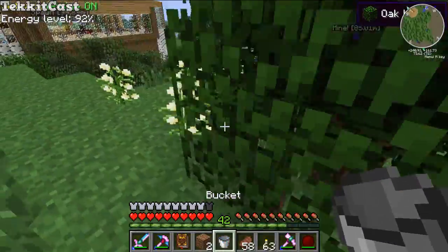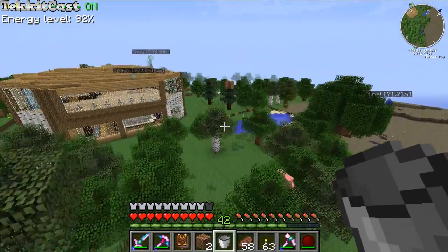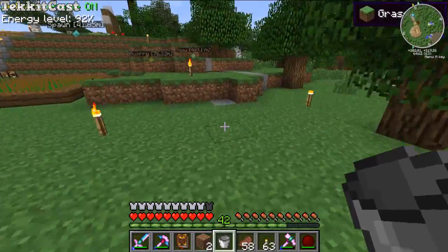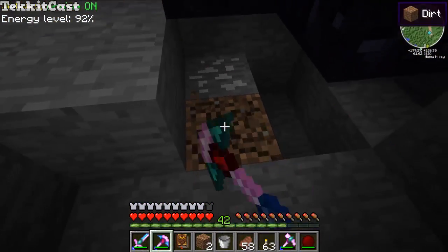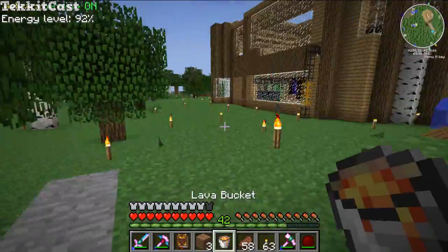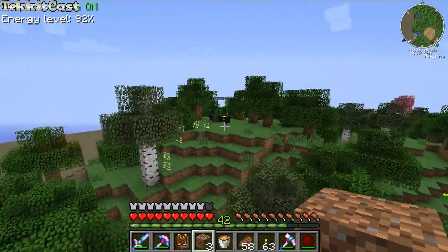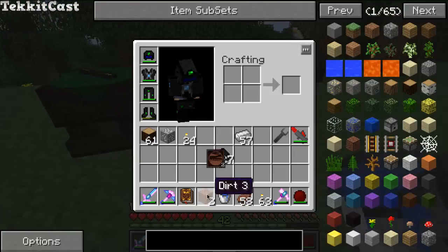We've got a lava lake right under us, so I think there's still lava. Plus we've got a lava lake over here — we have a few lava lakes actually. Is there any lava remaining? Yes there is! Yay, we've got lava! You can use fire, but lava is obviously a lot more efficient because of how much heat it can produce. Speaking of lava, I should be setting up a lava pump to bring us lava for a nice efficient supply of power.